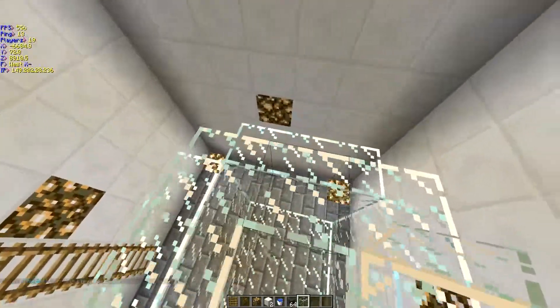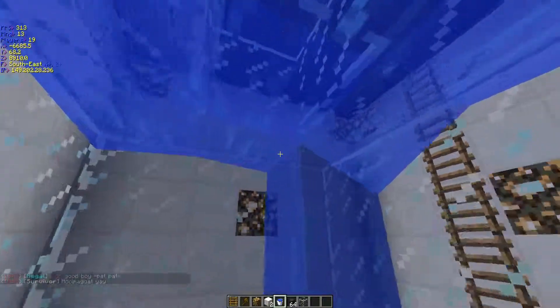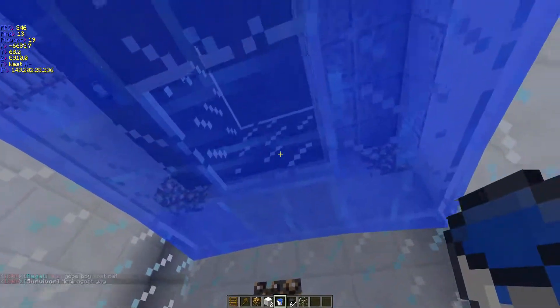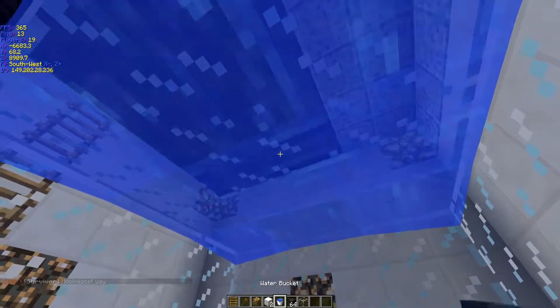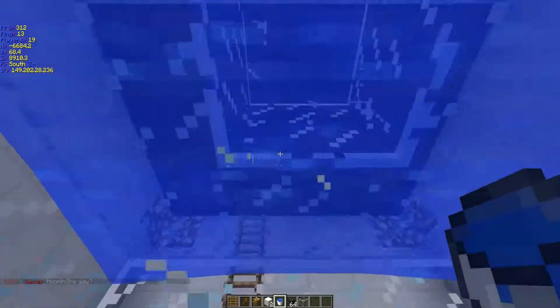Okay, so when that's done, just bring a hole in the middle and then fill it up with water. Just place that block there and then fill it up, and then you've got a steady run of water.